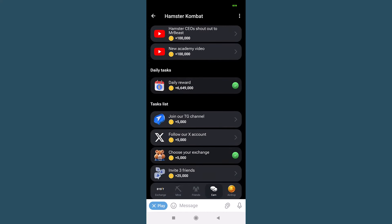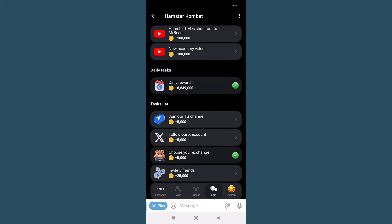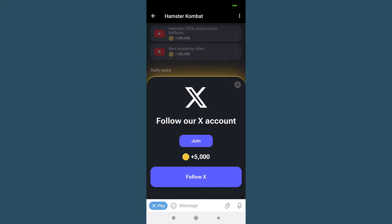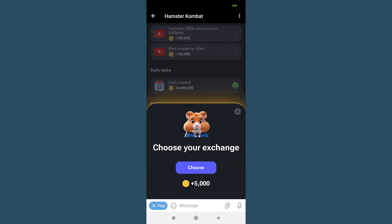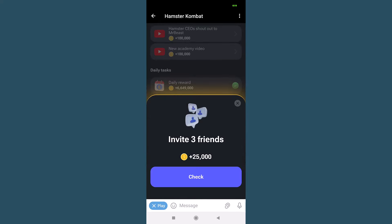Now let's go back to the task list. When you join their Telegram channel, you receive 5,000 coins. To follow them, you receive another 5,000 coins. To choose your exchange, you receive 5,000 coins. And if you invite 3 friends, you receive 25,000 coins.